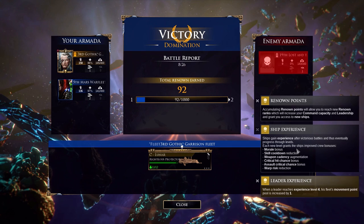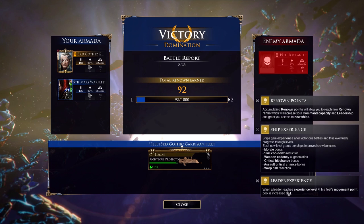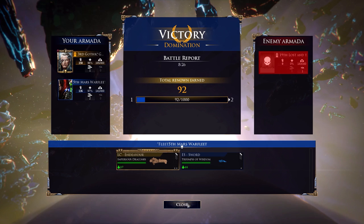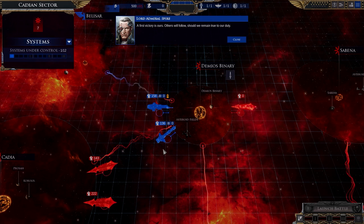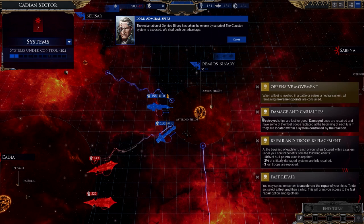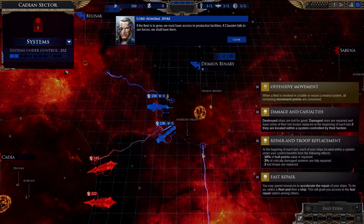Ships getting experience — that's good. Bonus skill when he reaches rank, his fleet move points will increase by one. The first victory is ours. Others will follow should we remain true to our duty. Battles leave scars — I must be mindful of my vessels' condition. The reclamation of Demios Binary has taken our enemy by surprise. The Claustrum system is exposed — we shall push our advantage. If the fleet is to grow we must have access to production facilities; if Claustrum falls to our forces, we shall have them.